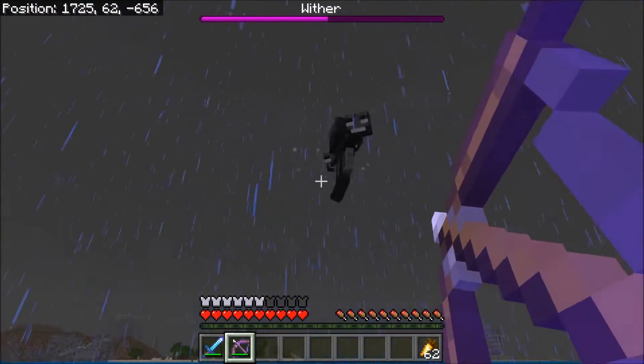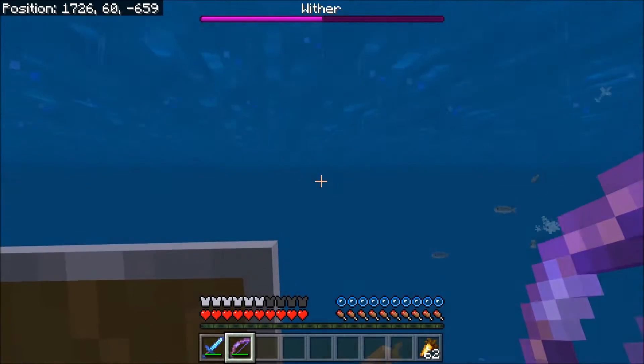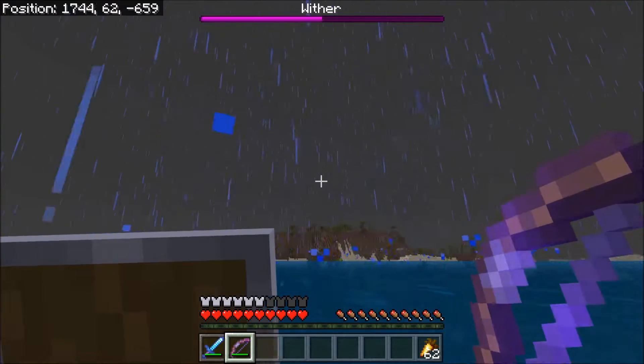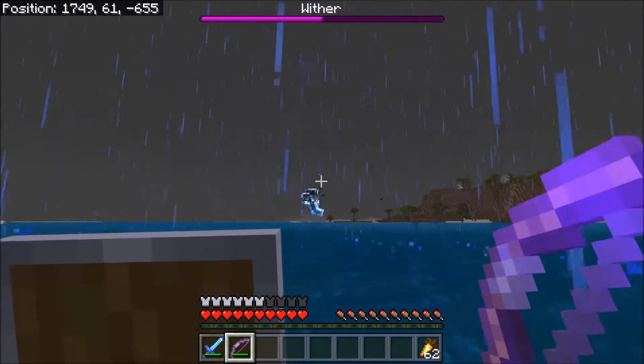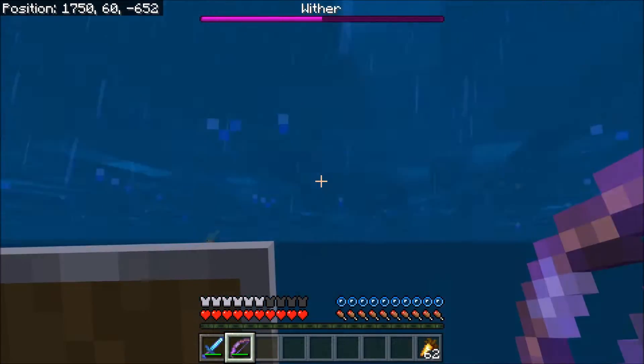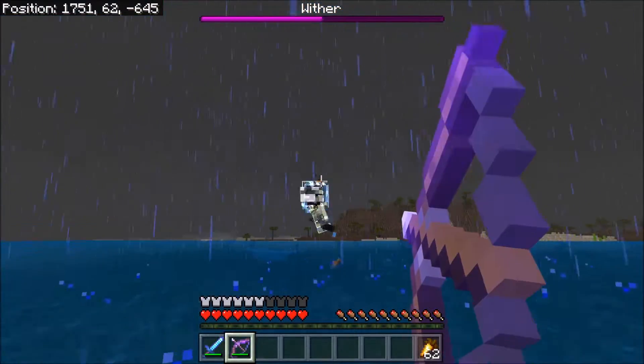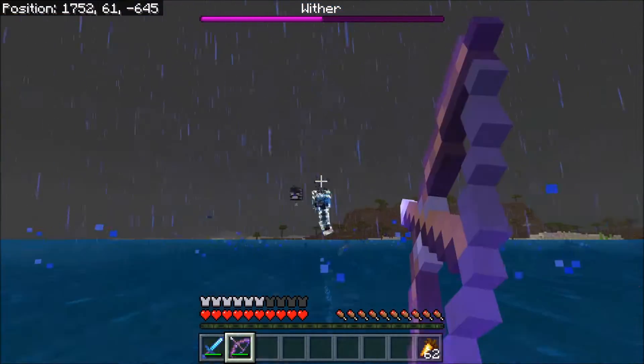So I go in with the bow, I miss my first shot, but I hit him again and now he's blue. He was half HP, he turned blue — I don't know what's happening — but now he's completely immune to arrows. So my main strategy is not gonna work, and we're gonna have to do something else.